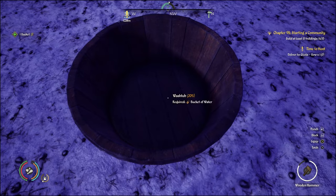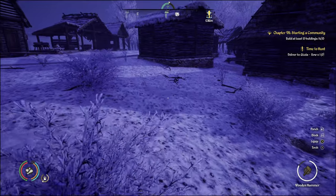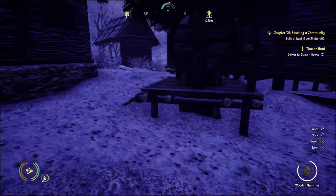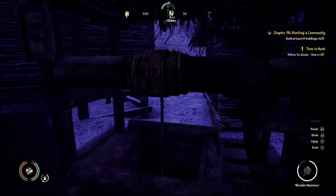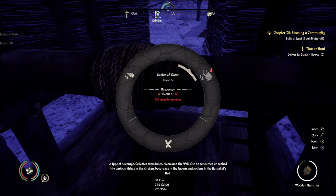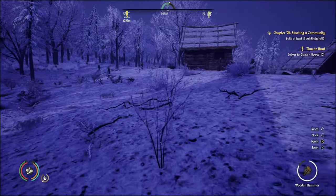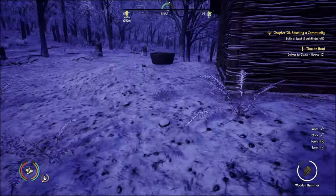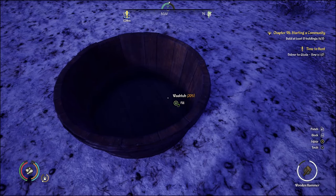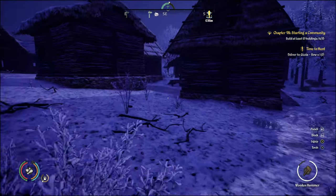You have to have that bucket of water in your inventory. You can also buy buckets of water, or you can assign your workers to produce buckets of water. I'm going to go ahead and do this two more times to get my wash tub filled up. You can see it's at 33 percent, now it'll be at 67 percent, and the next bucket should fill it all the way up.